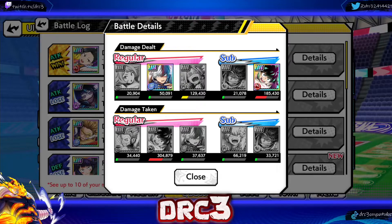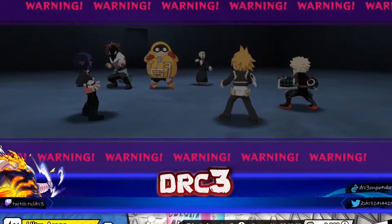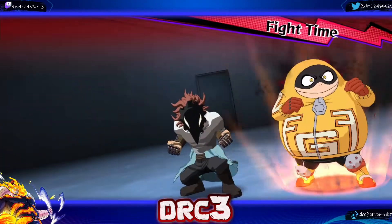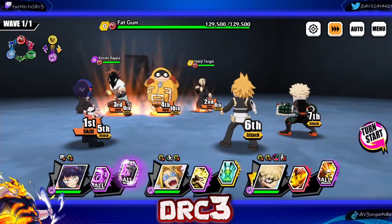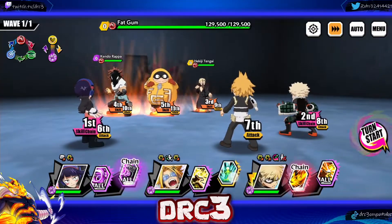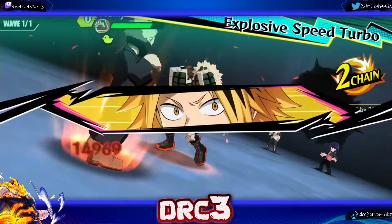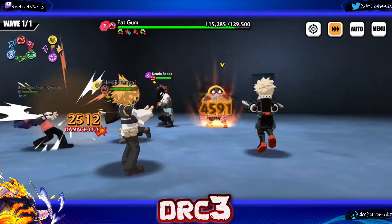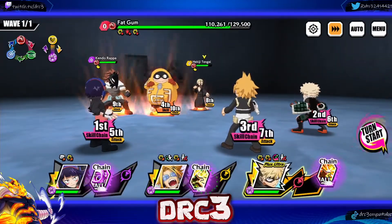Now that you've seen him in PVP, we're gonna head over to PVE and showcase him there. We are taking on a multi-enemy team on the most recent defense tower. We're running the power memory on him and two defensive buffers just to get the most out of him. I am expecting big numbers — we can clear this in three turns literally because Kaminari is that good.